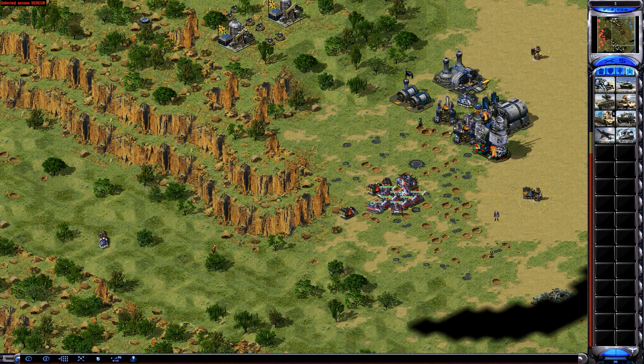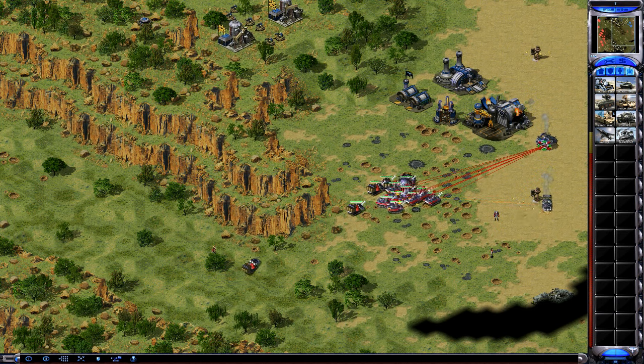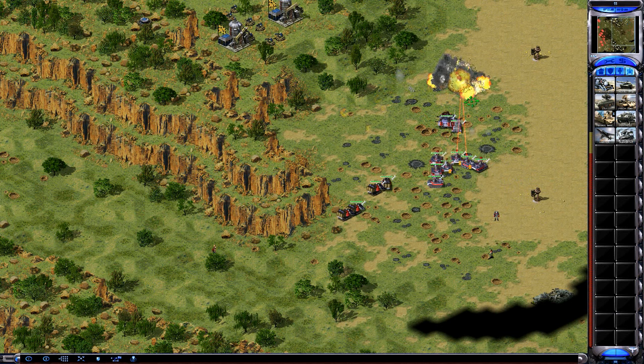I've seen two battle fortresses take out like 10-20 prisms before, so make sure you finish them up. That's a good game right there - he's going to be mad but he's going to quit. It's a good game and I win.